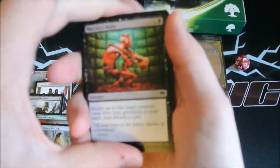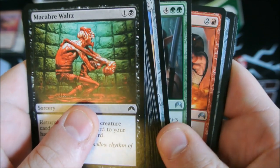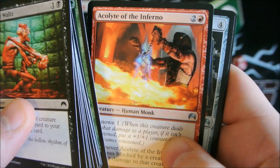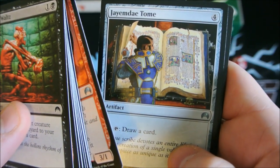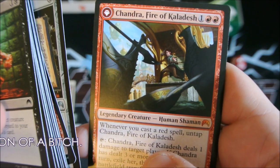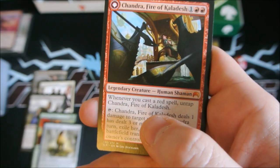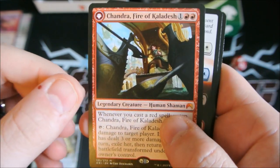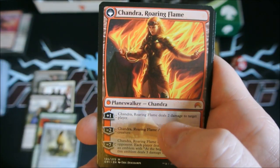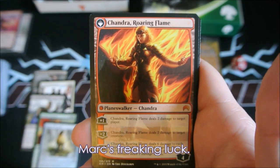We've got our last pack from this box, and then we're going to find out what promo card we got. Joraga Invocation, Acolyte of the Inferno, Jace's Tome. Oh my god — this is nuts. We just got our second Planeswalker in our first box and we haven't even checked the promo card yet.